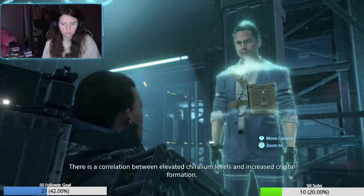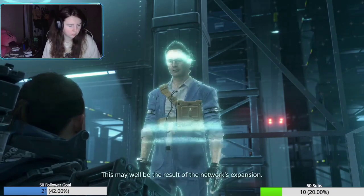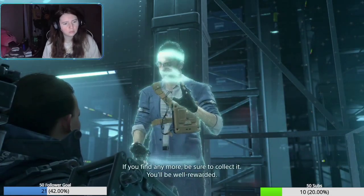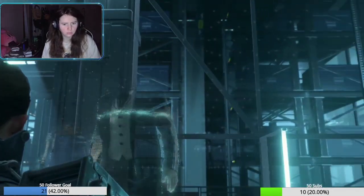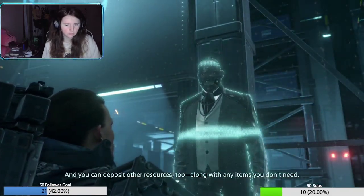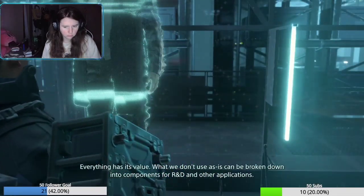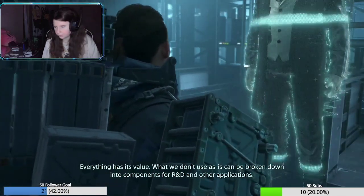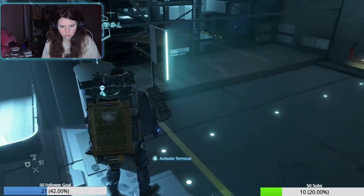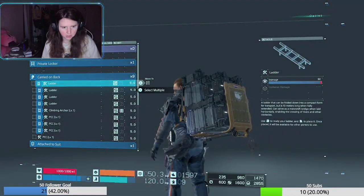There is a correlation between elevated chiral levels and increased crystal formation - this may well be the result of the network's expansion. Local chiral density is still within the nominal range. If you find any more, be sure to collect it - you'll be well rewarded. You can submit chiral crystals at one of our facilities, and deposit other resources too, along with any items you don't need. Everything has its value - what we don't use as-is can be broken down into components for R&D. I don't mind recycling the rest, I guess.